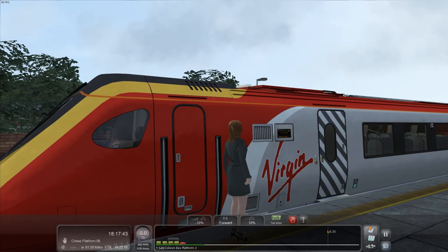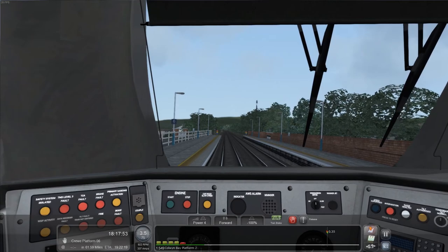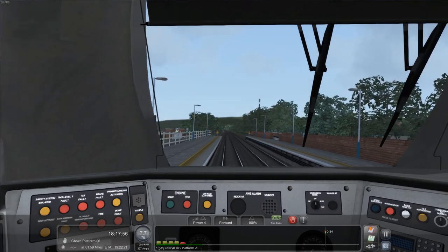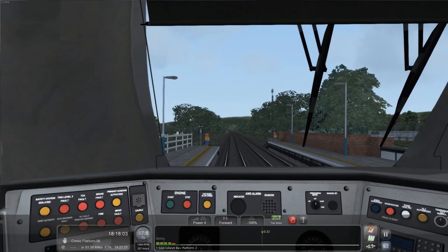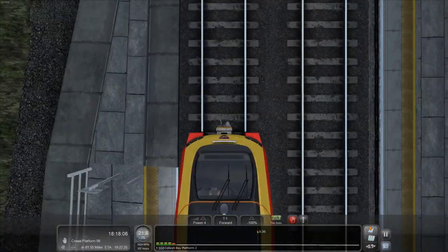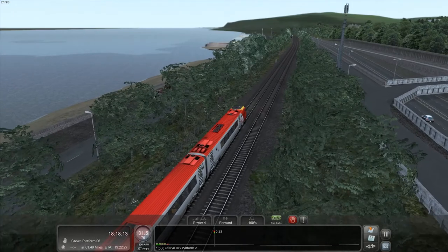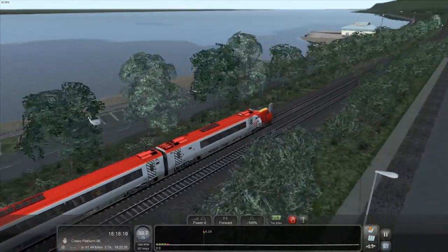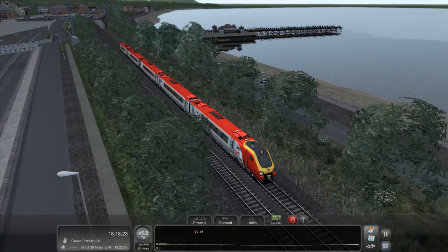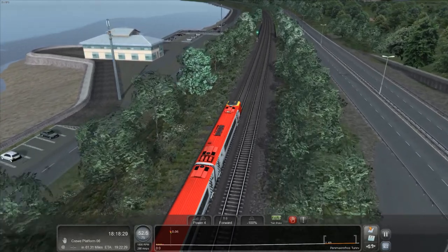Let's get going again — full throttle, 75 miles an hour. 0-60 in like two minutes probably — not a car, not a Ferrari. It's red like a Ferrari but it's not a Ferrari. We're basically going along the North Wales coast now. I think most of this trip is on the North Wales coast until we duck off into England. Then we join the West Coast Main Line.